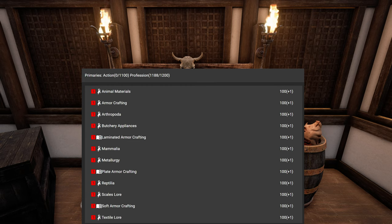You also need Textile Lore for all the silk, the Guard Fur, the Iron Fur, the Iron Wool and all the other stuff.